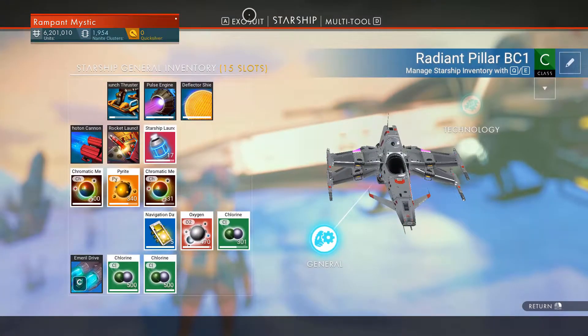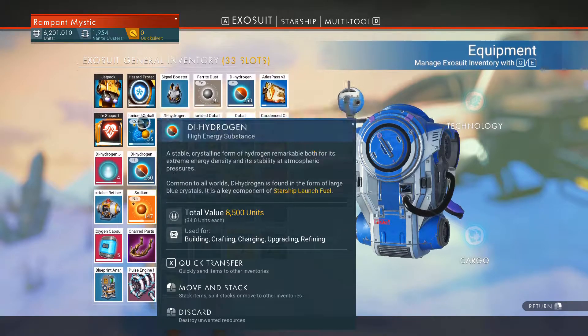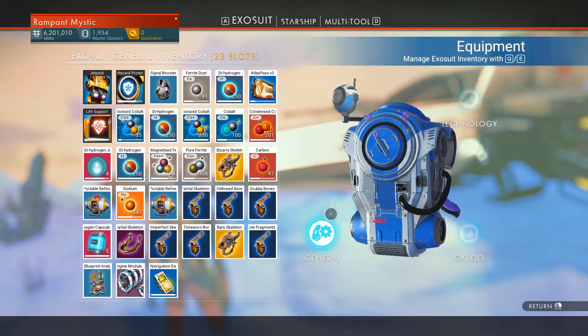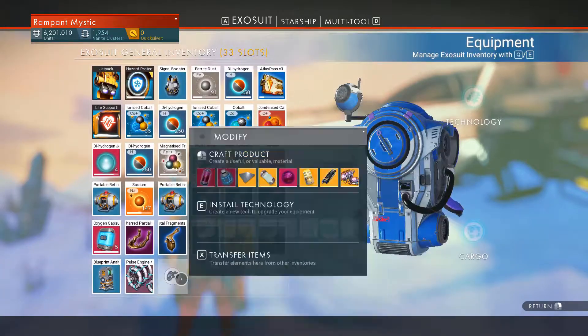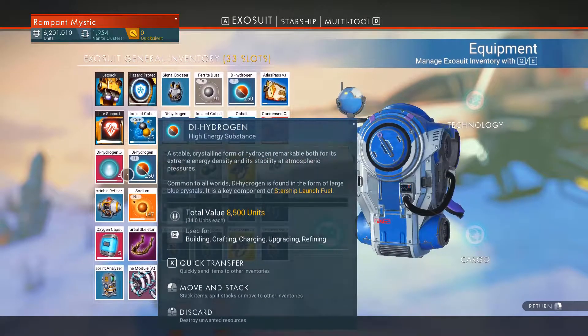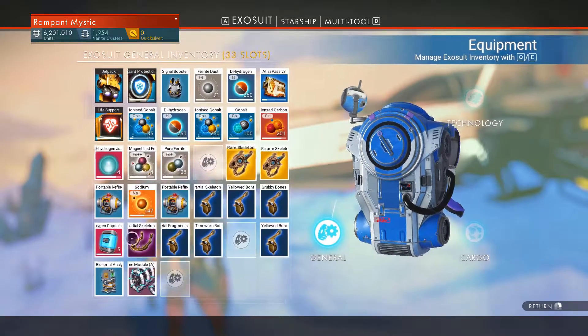I'm still going to need to free up some room. I gathered sodium so I can recharge the hazard protection while farming the chlorine, so I don't have to go back into the ship. I still don't want to get rid of it now. How much navigation do I have? I have five — I can get rid of five. Carbon I can always get more of. I don't need this much dehydrogen. All in all I did free up some room.